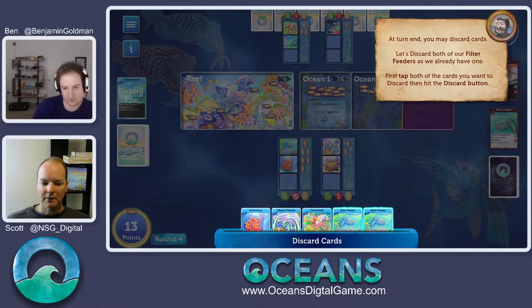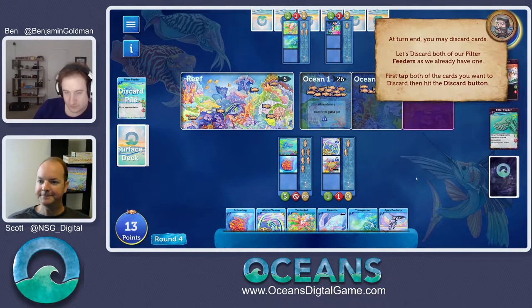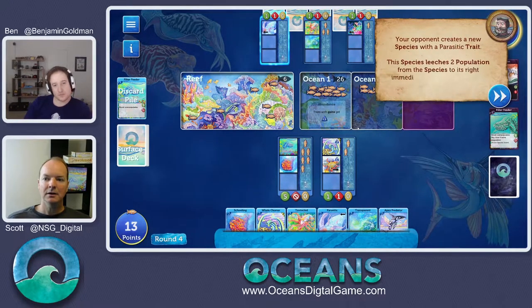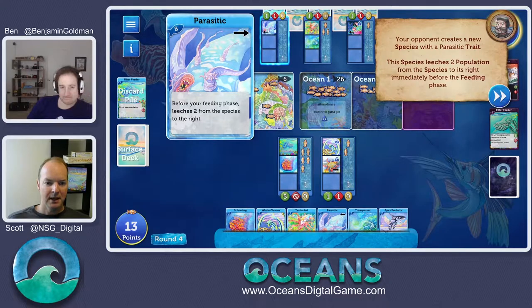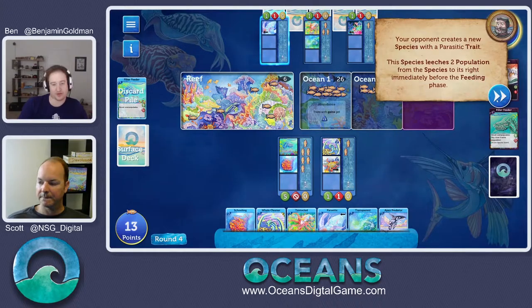Now we discard some cards. Every round at the beginning you draw back up to six. At the end of the round you get rid of any cards you want — up to all of them. Our opponent played the parasitic — it takes two of our population. Crucially with parasite, it isn't that species feeding — it's another way to get population into a species while still having your one feeding per turn available. It swings four populations total, it's a big swing, happens automatically and it's not an attack, so all defenses that prevent attacks don't stop it.